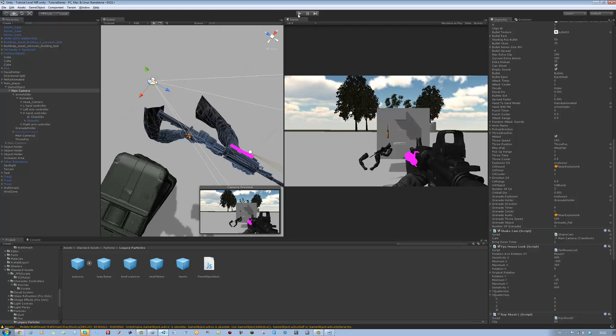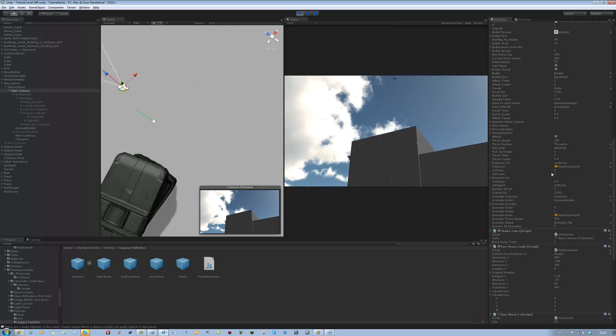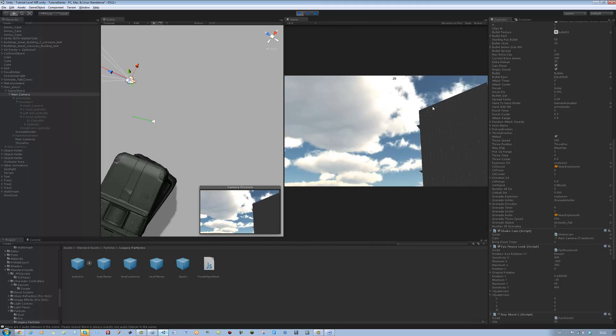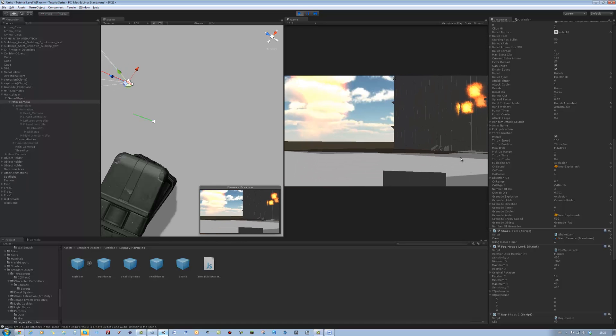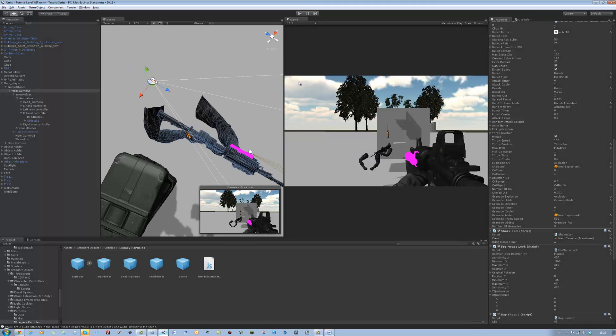We have three grenades and we should only be able to chuck three of them. Moment of truth - one, two, three. That's it, we're out of grenades. Brilliant, it works! But I want to add one final touch - in games you can hold the grenade for a certain amount of time and throw it for a greater distance. Let's do that next.